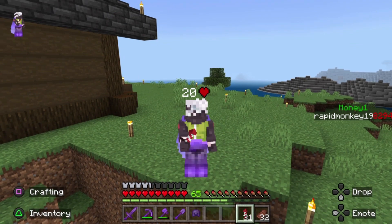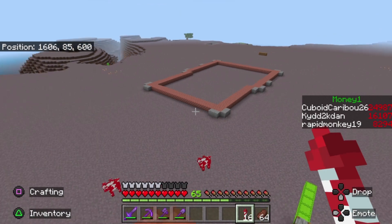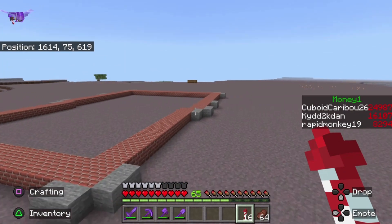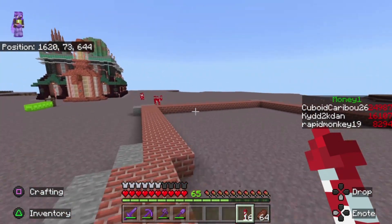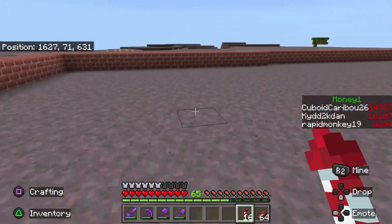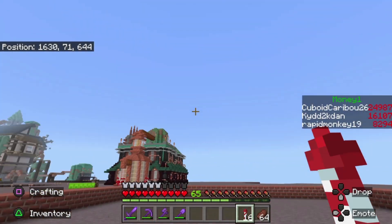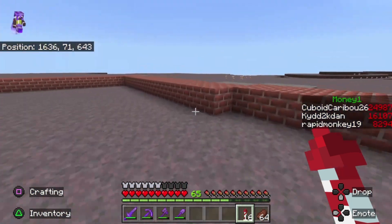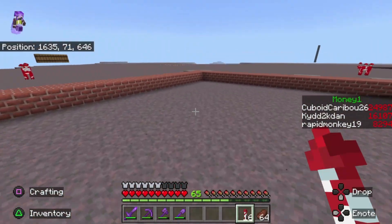Sugar cane factory — that's what we're making. Here we are back at the island. I've got the foundation for the sugar cane factory laid out here. As you can see it's going to be a decent sized farm factory. The farm part is going to be right in here, and there will be a hopper mine cart that goes up to each level and loops around and comes back down somewhere to a hopper mine cart unloader, to our storage area of course.